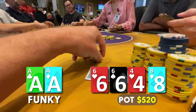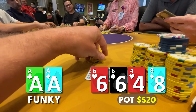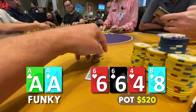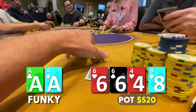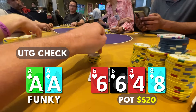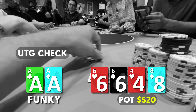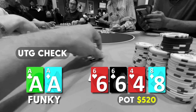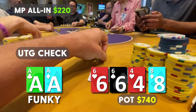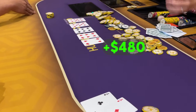The turn is the eight of diamonds. I think about this for two minutes — how do I get all the money in versus tens, jacks, queens, ace-x of hearts? I decide to check and give him some rope, letting him value-own himself with better overpairs. Our opponent seems capable of pulling off a big bluff like he did with ace-king a few hands ago. He only has around $220 behind. After 30 seconds our opponent jams for $220 — it's a trap — I snap call and flip him over. The river is the nine of diamonds, he mucks slowly, and we scoop a $960 pot.